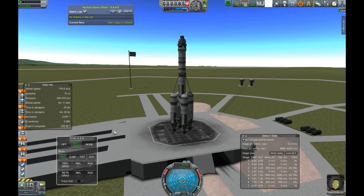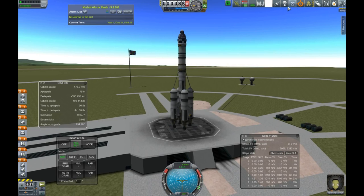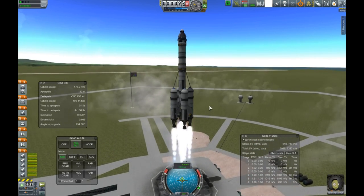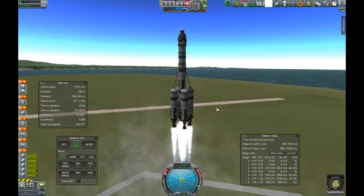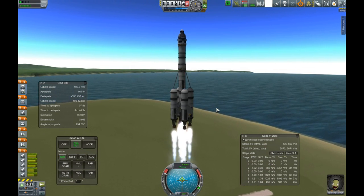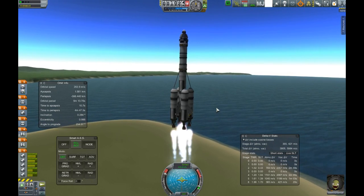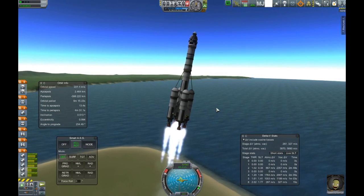SmartASS kill rotation. Valentina gave us the thumbs up, we are good to go. Close out of Kerbal Alarm Clock — we don't need it. Bring the throttle up and launch. Hopefully we get a good orbit here. Kind of tempted to start using MechJeb, but I figure I'll do this one manually. I did go in and change the MechJeb file to start it off a little earlier — saves me some sanity.